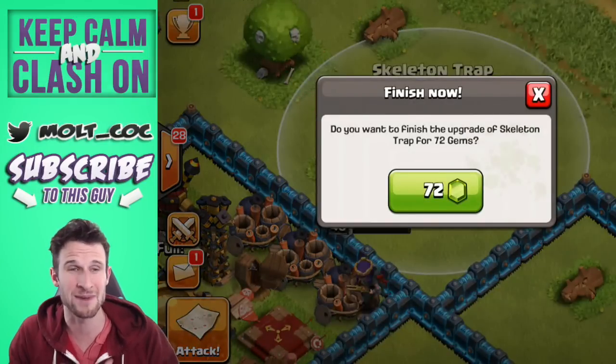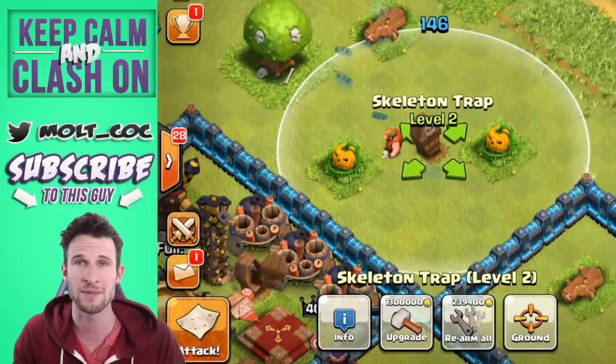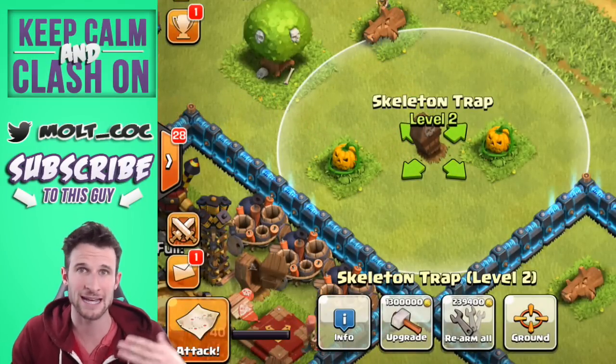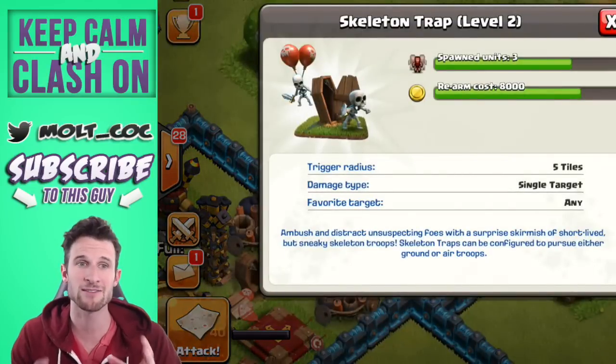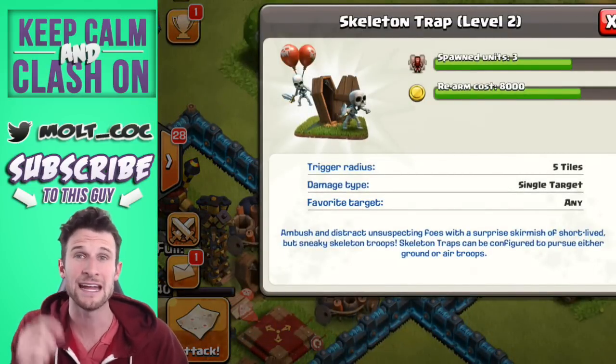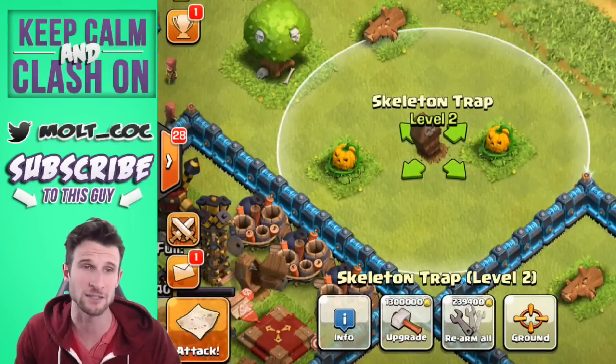One thing that you guys might know about me — as I upgrade my Town Halls and design my bases, I always talk about having the Clan Castle in the middle. But now you kind of have mini Clan Castles in each of these traps, which is awesome.